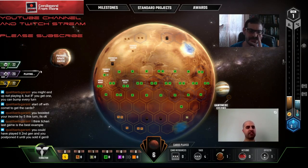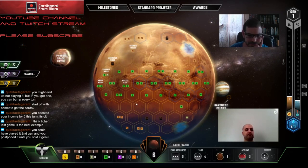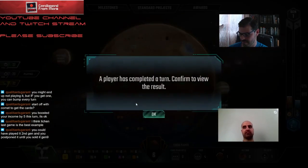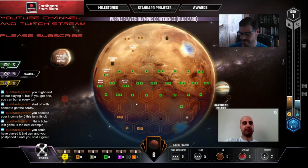The other guy is Inventrix. So it looks like we're playing Inventrix and Saturn Systems. Generally we like Tractor because it's just really flexible - their ability with Earth tags isn't that great, but 60 money lets you do almost anything.